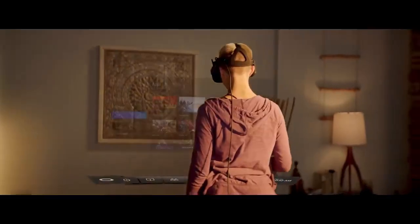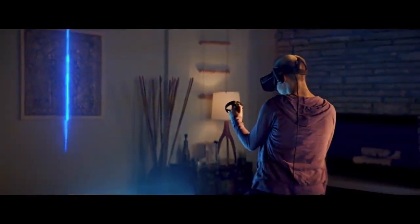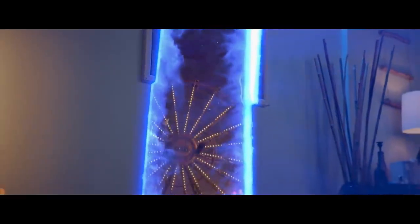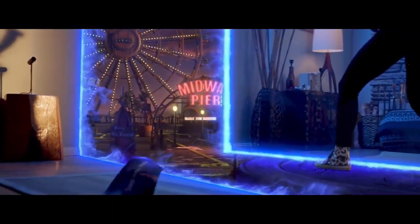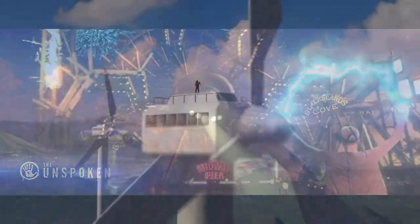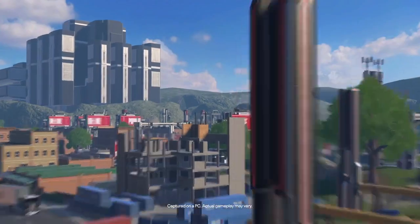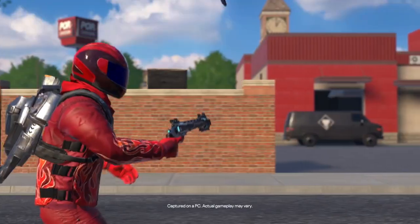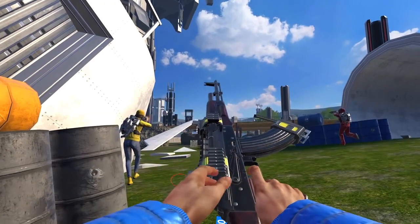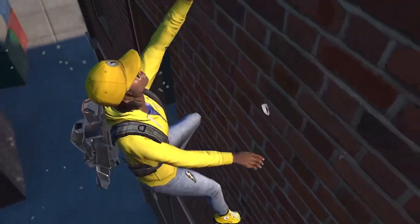Today I want to talk about VR games. There aren't a lot of battle royale games out there — not any big major ones — until the Oculus Quest 2 came out. A lot more people are buying a game called Population 1. Population 1 is a squad-based battle royale game where you can climb, fly, or even build like old Fortnite. You can climb literally anything in the game, which is absolutely amazing.